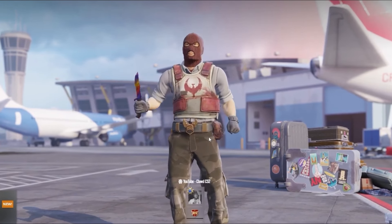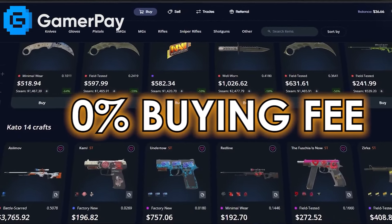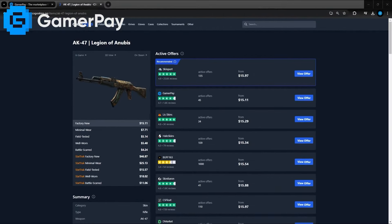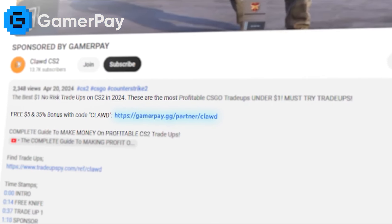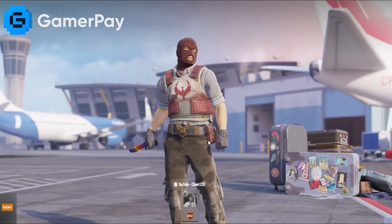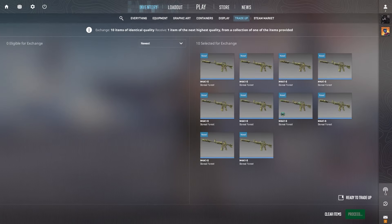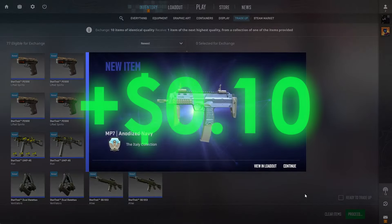Today's sponsor, GamerPay, wants to give you a free 5 euros on your first 50-euro transaction. GamerPay is a peer-to-peer trading site with a 0% buying fee and a 3% selling fee. You can also find some of the cheapest skins on GamerPay. Make sure to click the link in the description to claim your free 5 euros, and thank you to GamerPay for sponsoring the video.